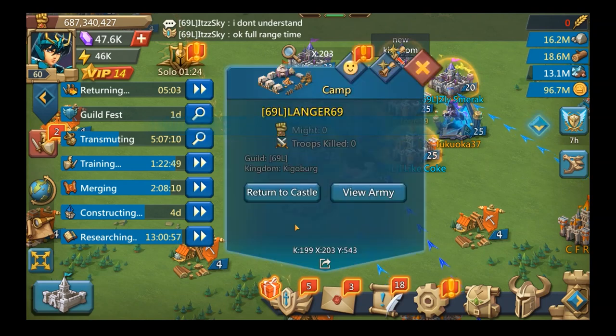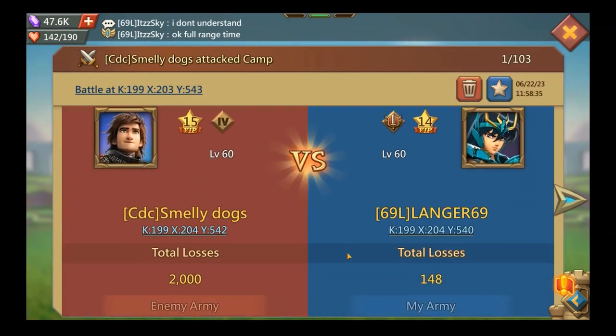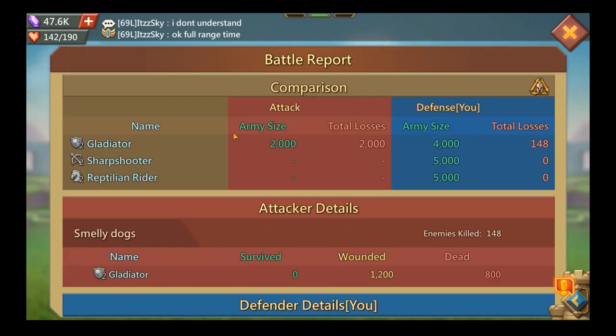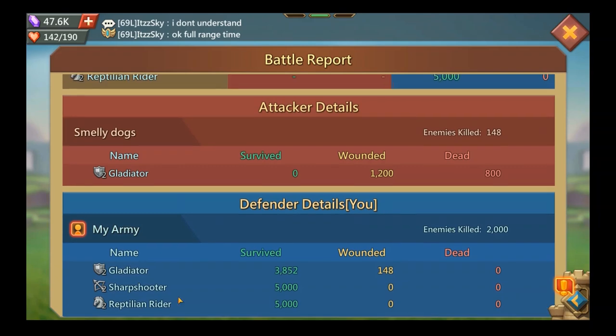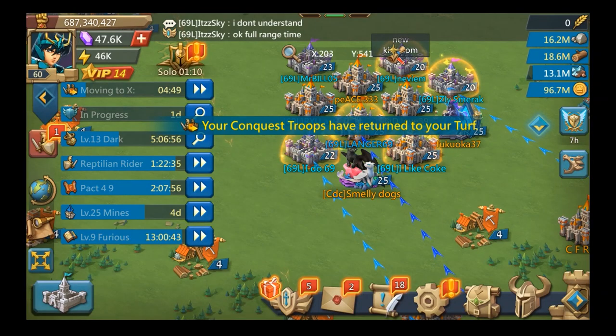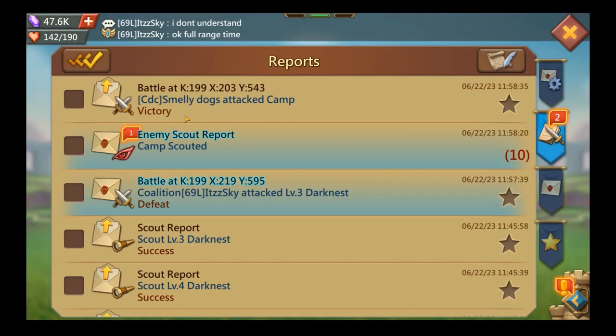There he goes, he attacks me. We're going to go see that report. Obviously it's a victory - he gives me about 148 losses. Thanks for the kills, but that's the baseline. I told him he's just going to lose about 6000. In fact he lost a little bit more because we messed up.